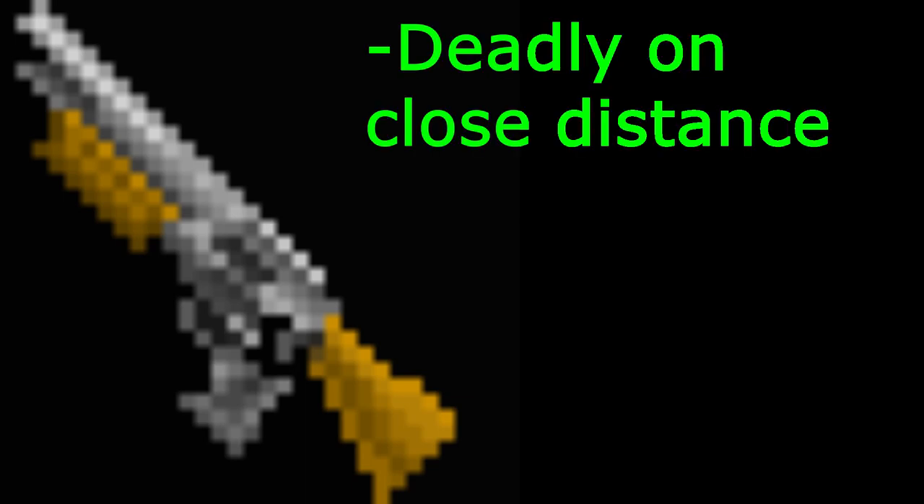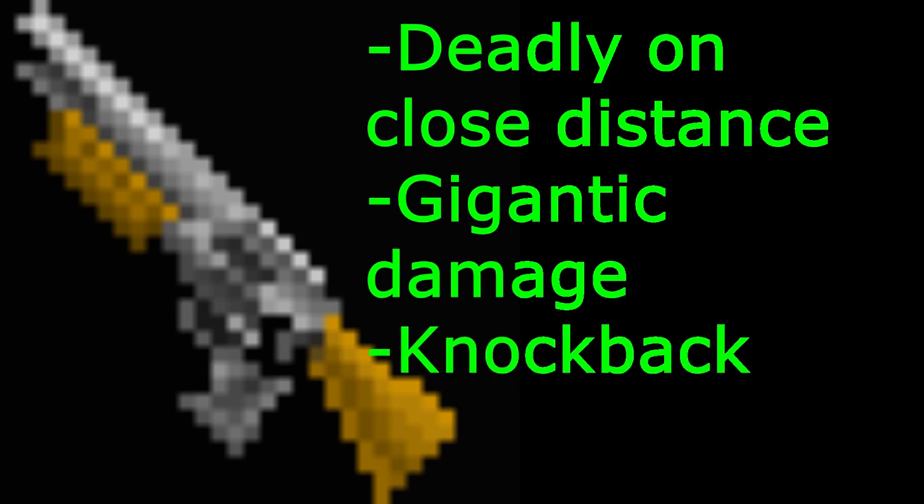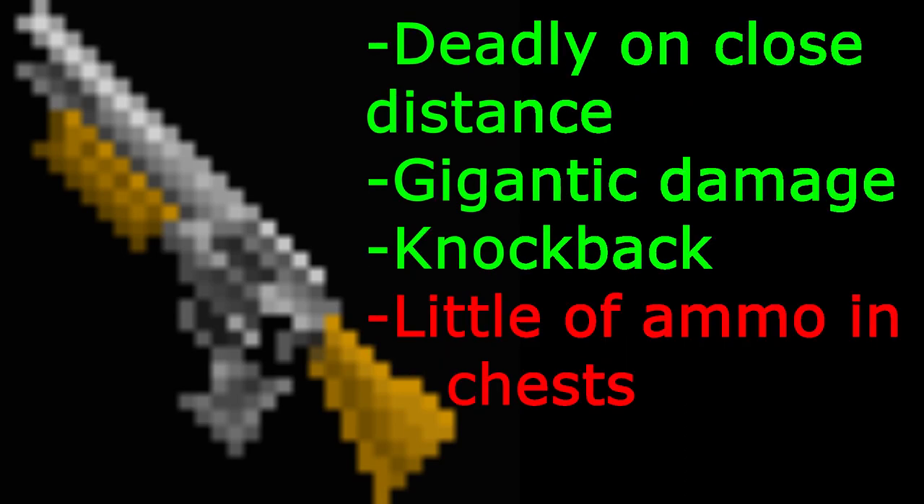The shotgun is a lifesaver. It works at short distances but deals gigantic damage. You can take out an infected player in one shot using this weapon. All zombies that survive your shot also take knockback. If you are swarmed by zombies, you can easily make way using this beauty. That is why you need to have hotkeys, which I covered in my CBC tips video. You get about two bullets per chest.